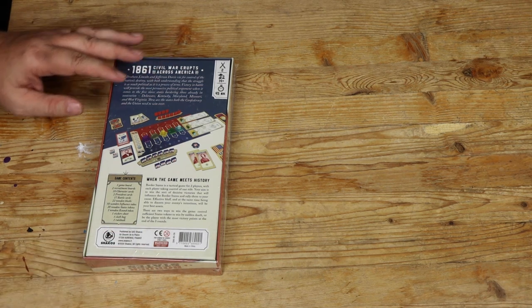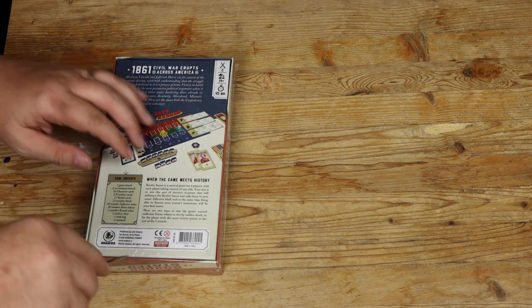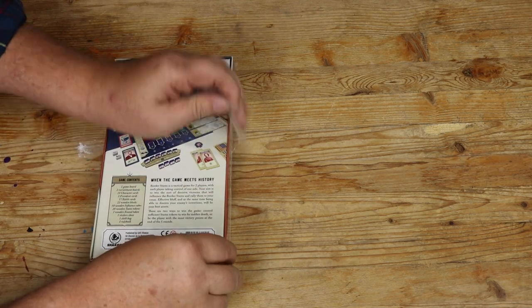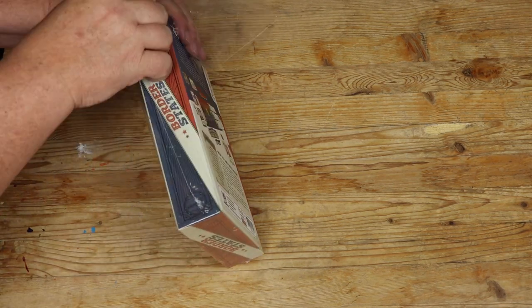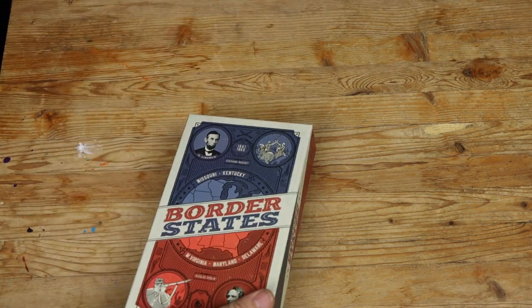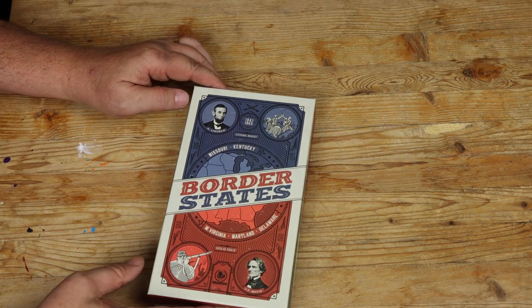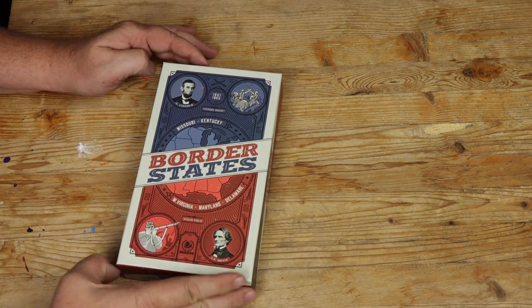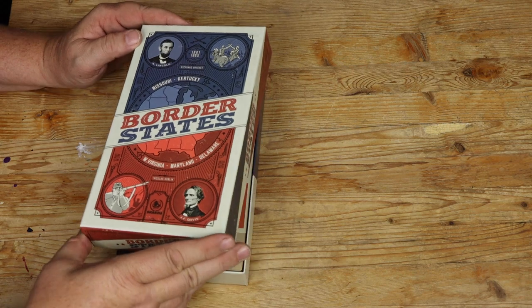So let's dive right in and see what's in the box. I have four or five of their games now and I'm always impressed by their components. The proof's in the pudding once you play the game of course, but nice looking components help. Nicholas Roblin is the designer here and as I understand it this is a game where you battle for supremacy of the border states in the U.S. Civil War.